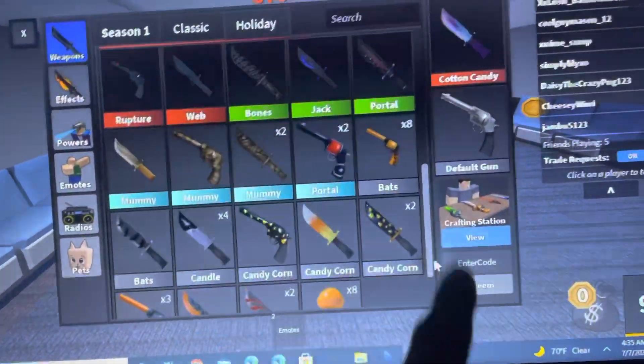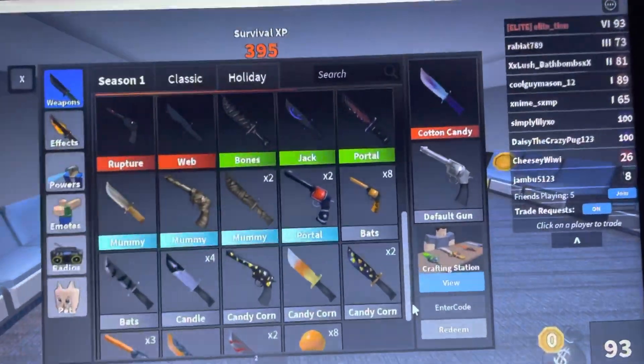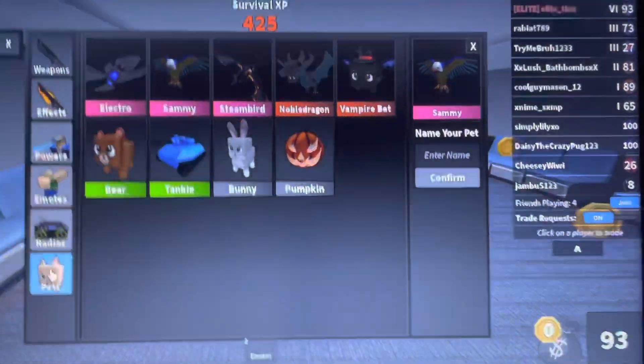And in the Halloween section I have rapture and well — which is a website I think it's called — and a hat jack.